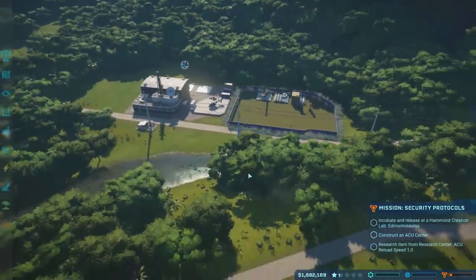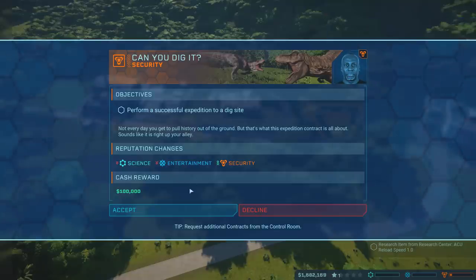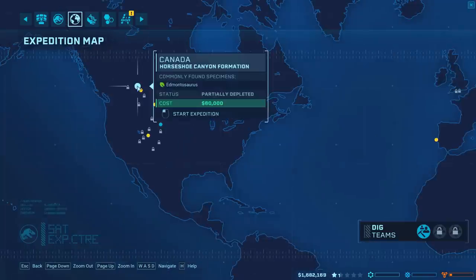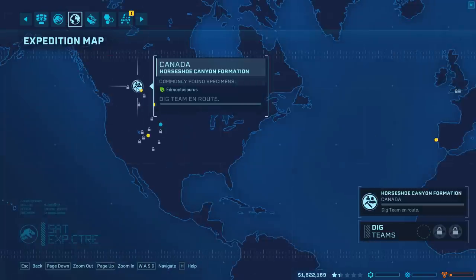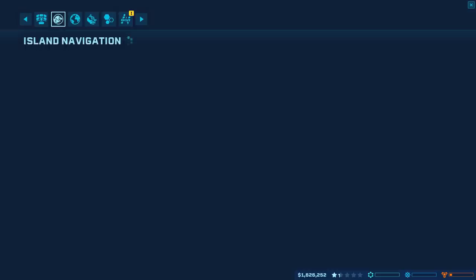Sure, why not — do a ranger station. What could go wrong? We earned a little bit of money from our expeditions. They want us to do a successful expedition to a dig site. Let's go ahead and do it. It's partially depleted. We'll keep working on Edmontosaurus. Can I queue these up? We can actually get more dig teams later on, it looks like.